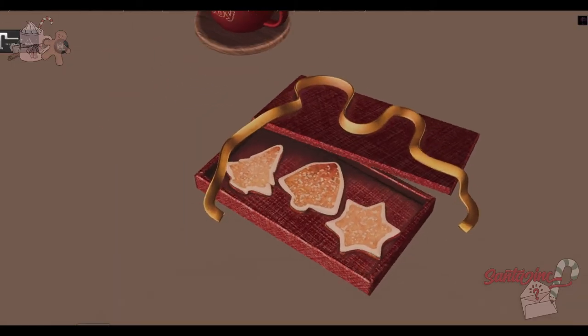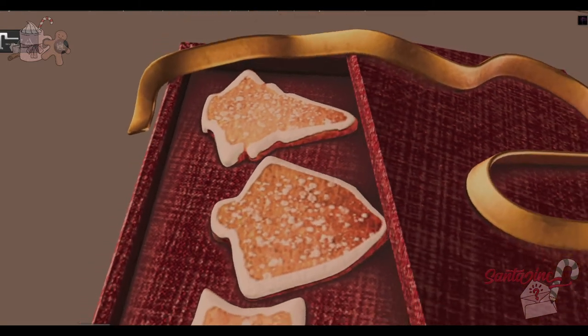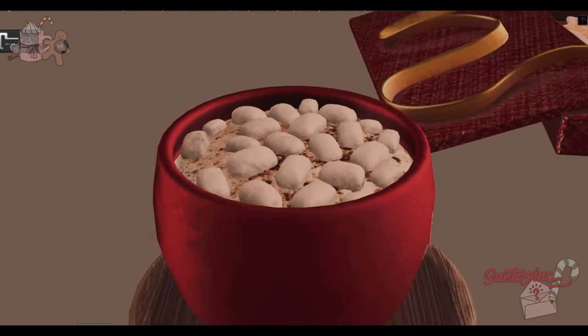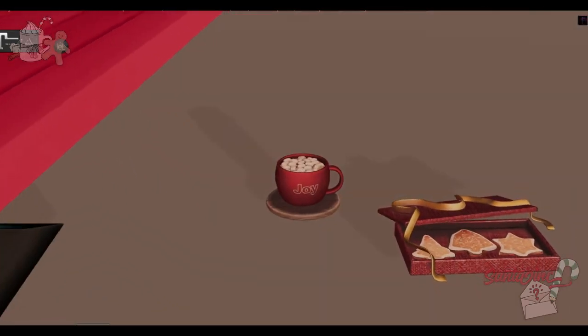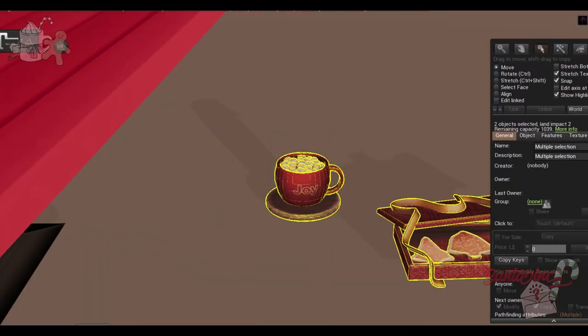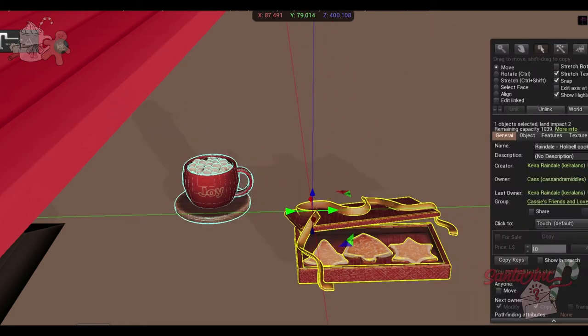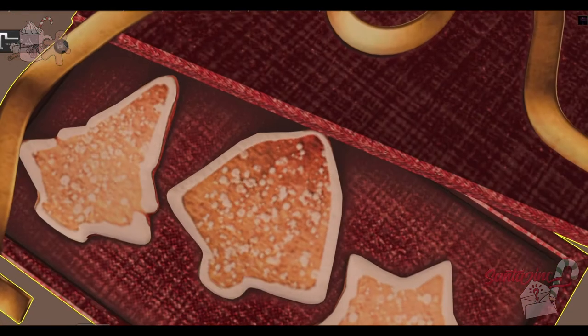From Raindale, we have these delicious treats — they look so good. We have some sugar cookies and some hot cocoa. Both are just one land impact each. I wonder what happens if you link them — they stay two. But still, it's really low land impact and they look so delicious.